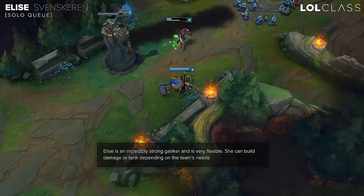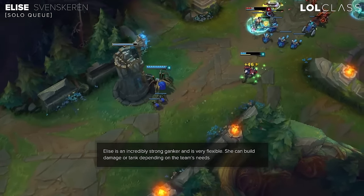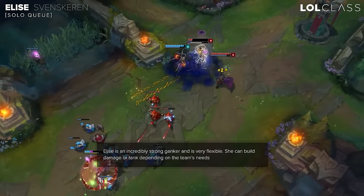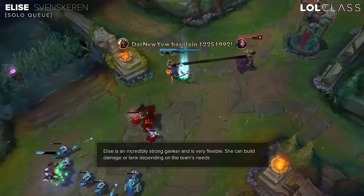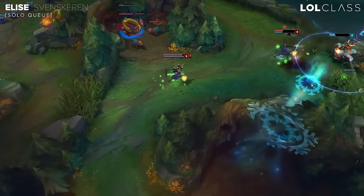Ganking is an 8 out of 10 because she's a ranged jungler. Even if you miss the cocoon, you can always keep onto targets if you have red buff and you can get kills just out of attack range where they try to dodge your cocoon. So as long as you don't throw the cocoon when it's like a 100% hit, you can still get kills.